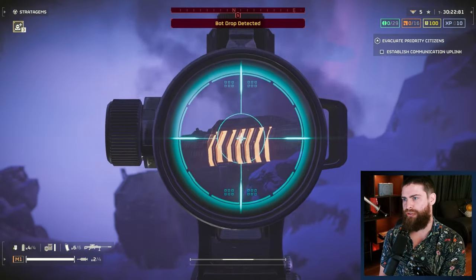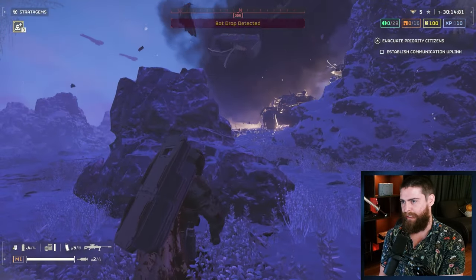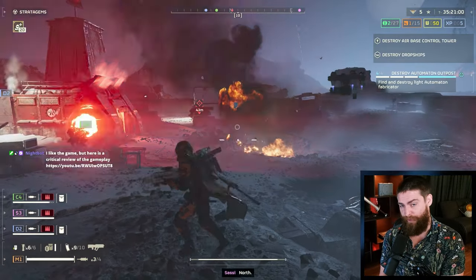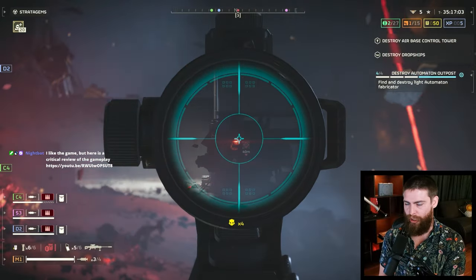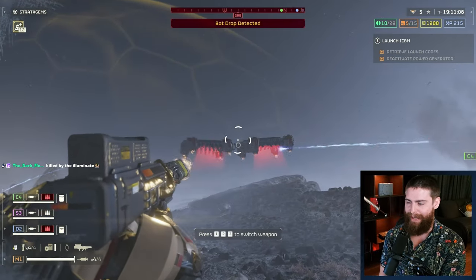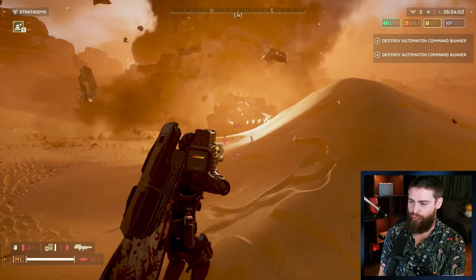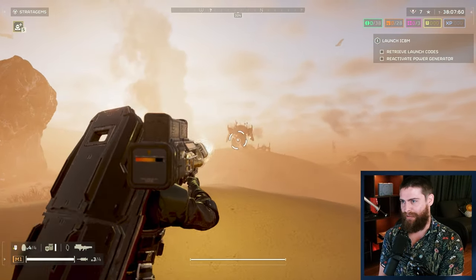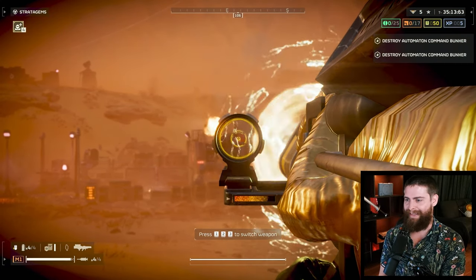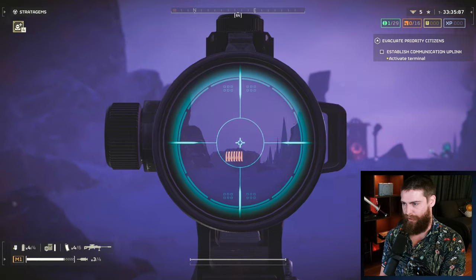That said, I have two major issues with the AMR. I think it is poised to be a very good weapon, especially if they nerf a couple of other weapons - it's kind of in second or third place but could easily become first place. My first main issue is there are other weapons that just do a better job, specifically the quasar laser cannon. This thing is just stupid - infinite ammo, it has the damage of an EAT, you can take out hulks easily, tanks easily, bile titans, drop ships. The AMR can't take out drop ships the way the quasar can, and that's where the AMR falls down.